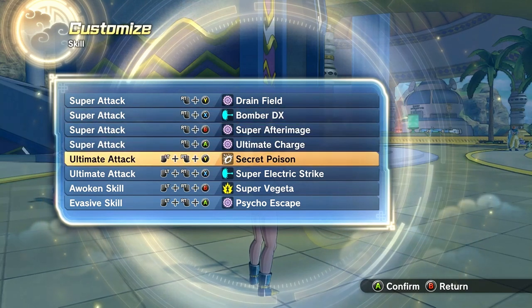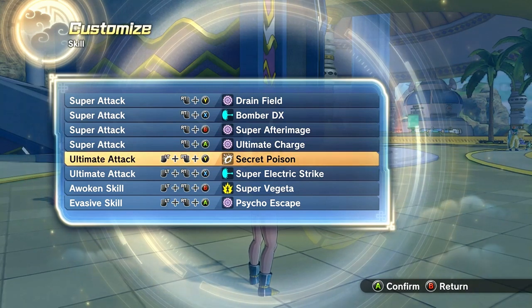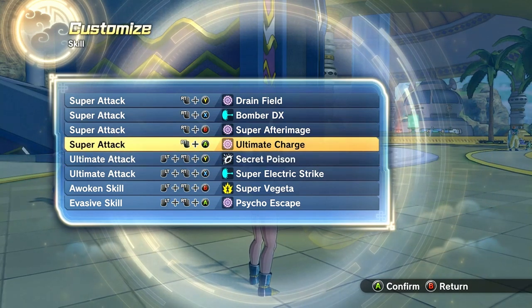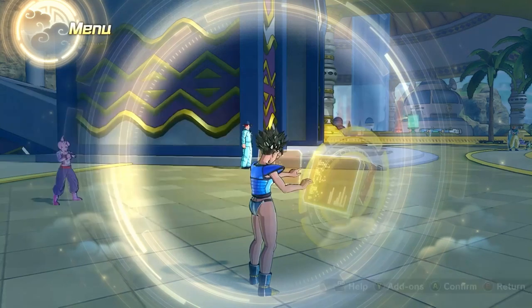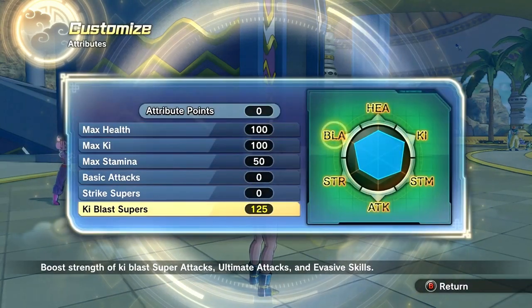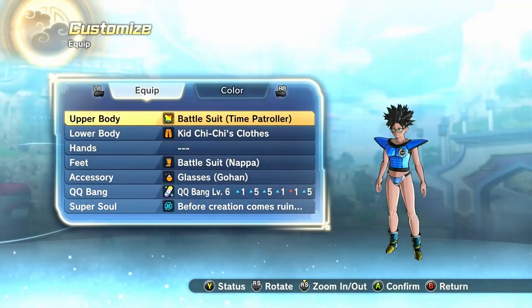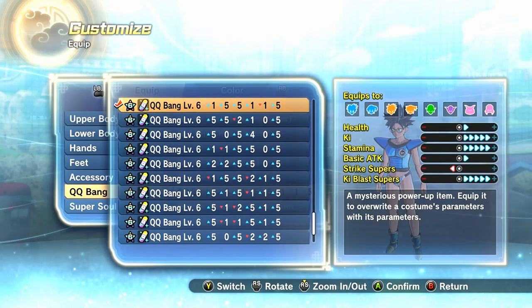Secret Poison — you want to get this off first. This should be the first ultimate you use, so you can get that poison damage. Ultimate Charge, and I already told y'all the rest. Let me show y'all my attributes.